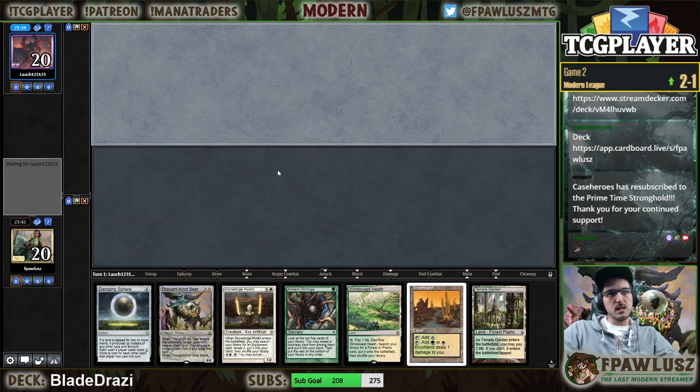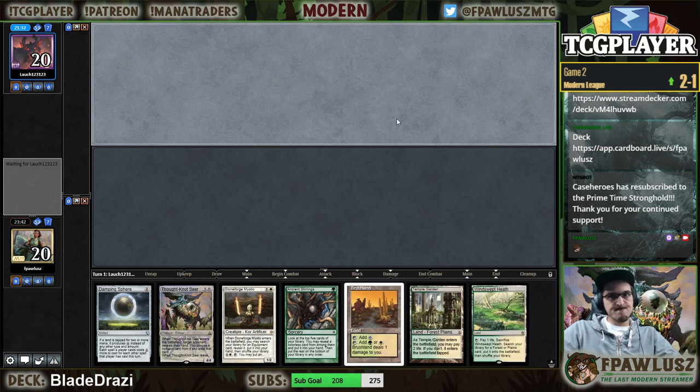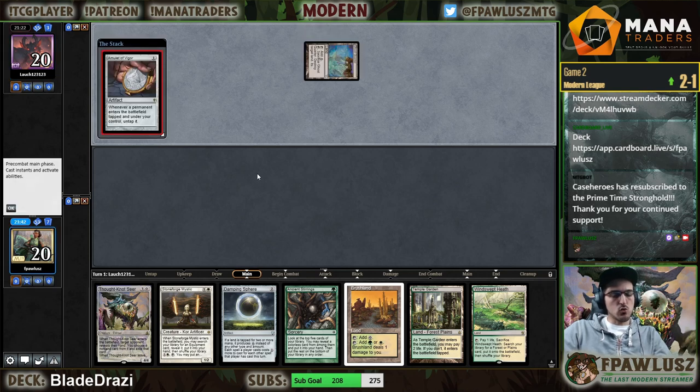Thank you for the continued support, Case Heroes. When it moves to five, the Damping Sphere is going to be better than it usually is — which is obviously great for us.